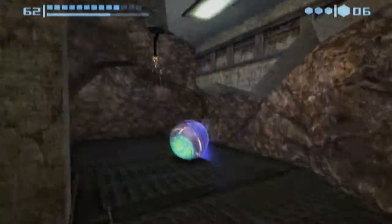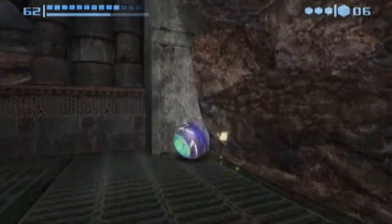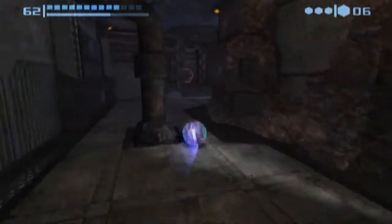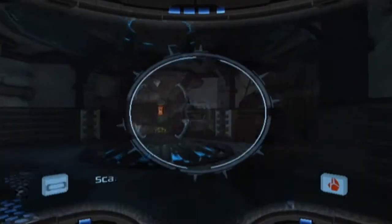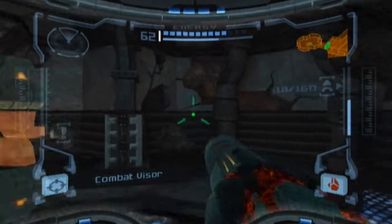Let's zippity-zoom our way back to the door. Plasma beam! Open! What do we got? It's the flamethrower. So this must be the super missile combo with the plasma beam. It's a flamethrower.